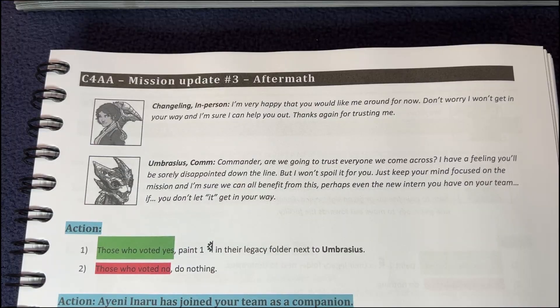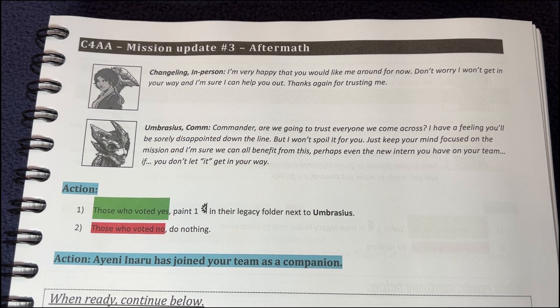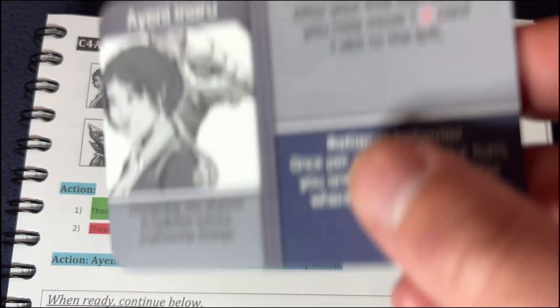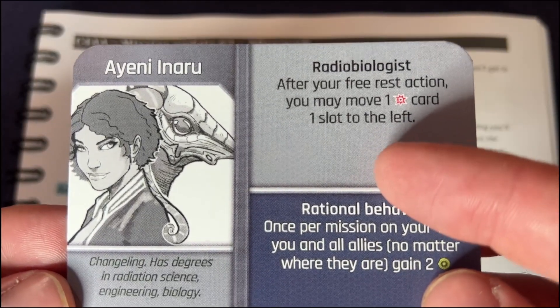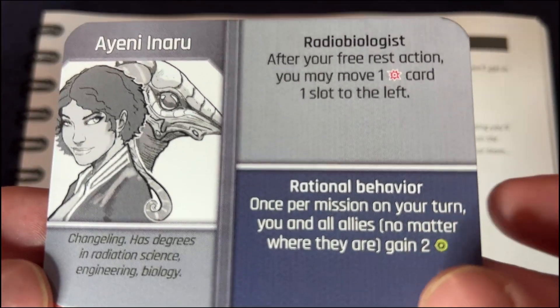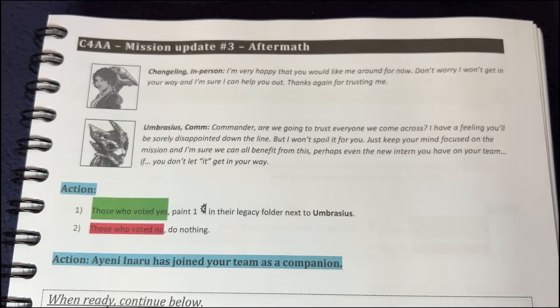If team voted yes, continue to C4AA. Mission update number three: I'm very happy that you would like me around. Don't worry, I won't get in your way — and I'm sure I can help you out. Thanks for trusting me. Commander, are we going to trust everyone we come across? I have a feeling you'll be sorely disappointed down the line. But I won't spoil it for you. Just keep your mind focused on the mission. Action: those who voted yes get a negative on Brasis. Ayeni Inaru has joined your team as a companion. She is a radiobiologist. After your free rest action, you may move one damage card one slot to the left. Rational behavior: once per mission on your turn, you and all allies — no matter where they are — gain two focus.